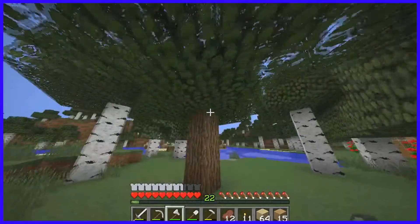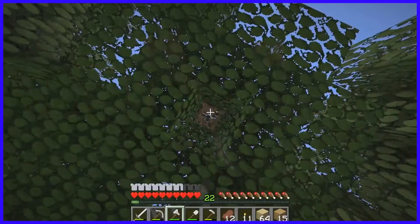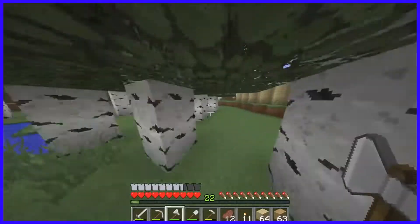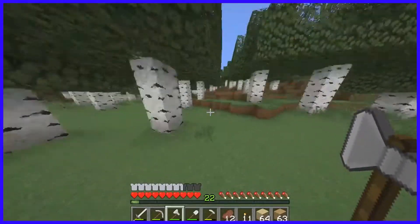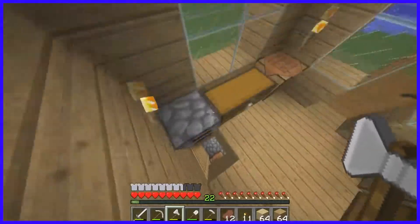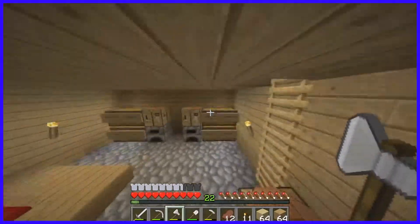Got this wood. Once we get some saplings, I'll plant these down here and by the mountain house. I'll just plant oak trees everywhere, pretty much. Now I'll go get some more oak wood — I'll see you guys when I'm back. All right guys, we're back. Got a lot of wood. Let's check if we have any cobblestone now.